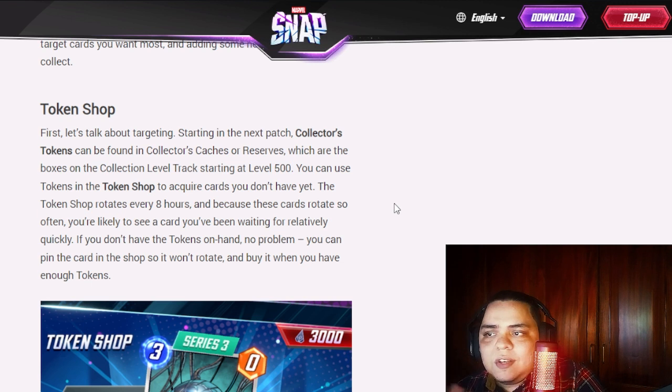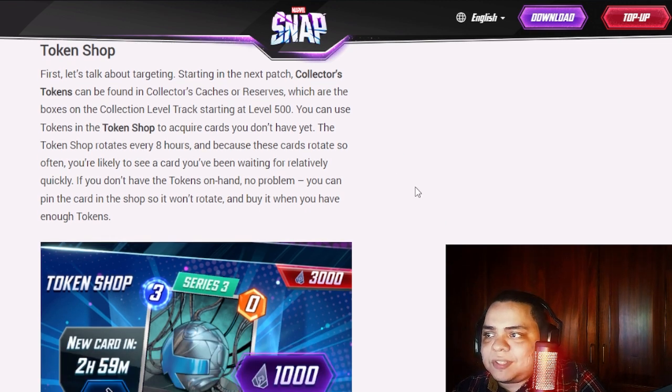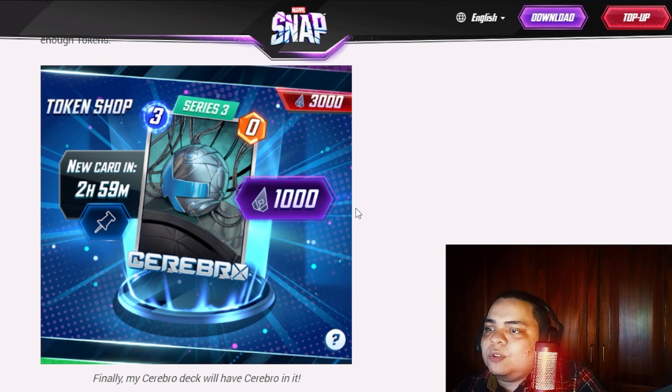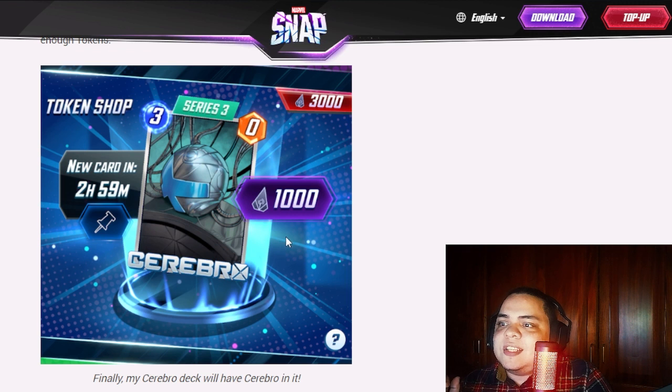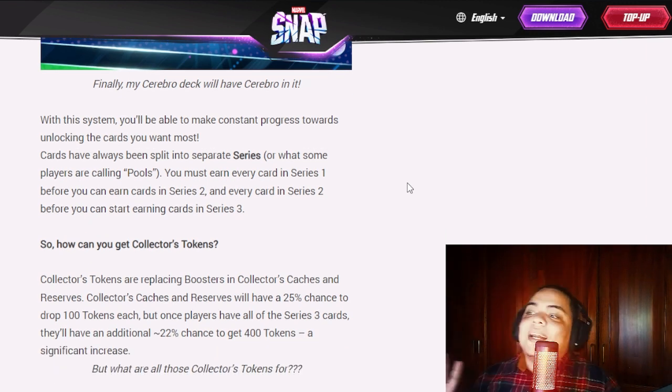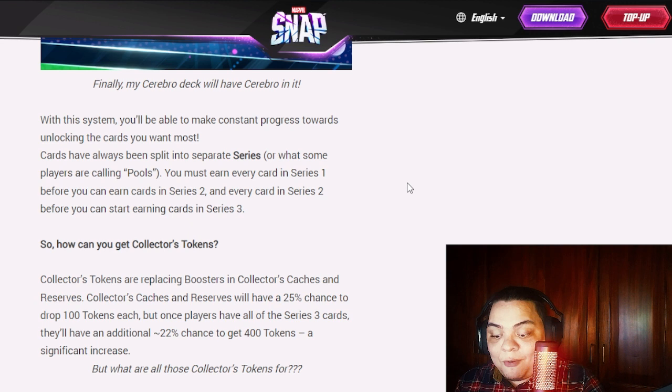As we knew, you can find collector's tokens in collector's caches and reserves, starting at level 500. We can use those tokens in the token shop. Cards rotate every eight hours and you can pin a card. Here is a picture of how it looks — the remaining time for the card to change, the cost of the card at 1,000 collector's tokens, and your current token balance.